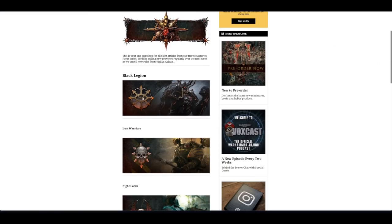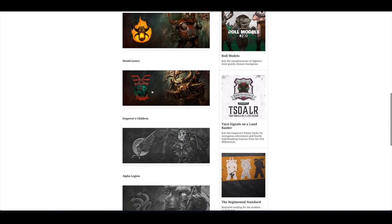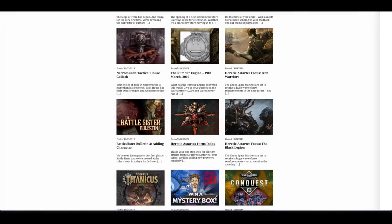The Heretic Astartes Focus Index looks at each of the legions: Black Legion, Iron Warriors, Night Lords, Word Bearers, World Eaters — and then throughout next week I think you'll have Emperor's Children, Alpha Legion and so on.